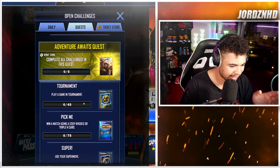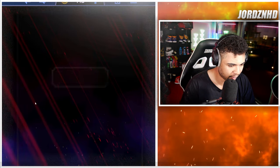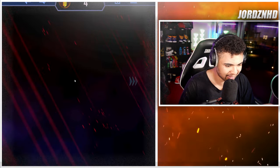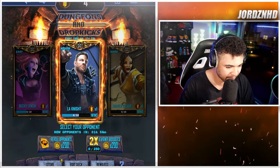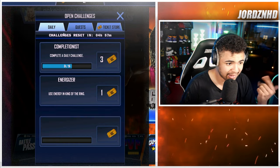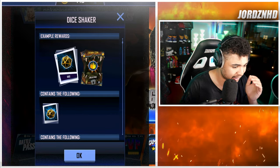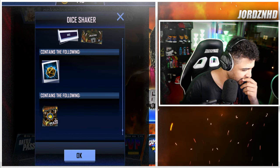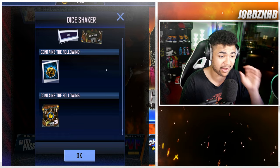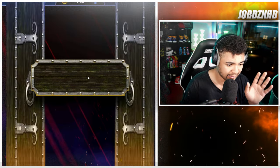Then play a game in tournament — I'm assuming the tournament is this. Play 45 games of this, which is easy. I've still got four bouts left to do here and I'm about to get my LA Knight done for an F3. So you just play that 45 times to then get this unlock, which gives you a dice profile picture, a champion emote, and 20 crowns. 20 crowns is awesome because the crowns give you progress on the map.